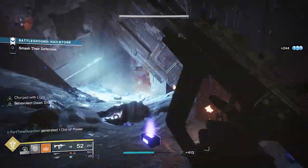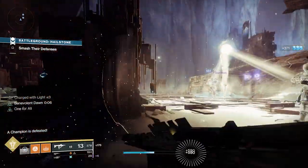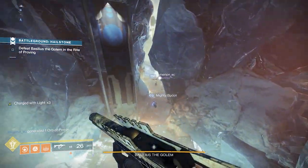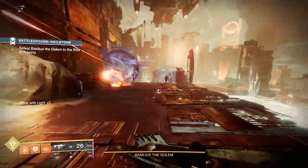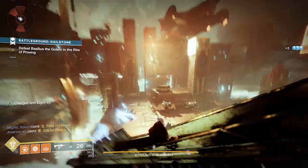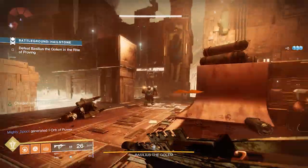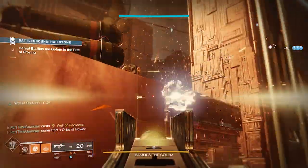Let's talk about some of the mods. First, I'm going to use Energy Converter. Energy Converter consumes charges of light on your character when using your grenade and grants you super energy up to 50%. Depending on how many charges of light you have, you can get a ton of super energy back, but it caps at 50%. You want to use this at the beginning of an encounter before you have a super, or right after you finish your super — that's how you get the best benefit out of it.